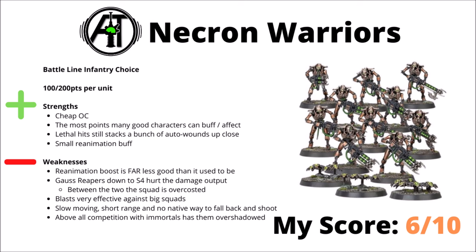First up, we have the rank and file Necrons in the Necron Warriors, their iconic battle line infantry choice for 100 points for 10 of them, or 200 for 20. These guys are fairly cheap per model compared with what they've been before, though their abilities were massively reduced in the codex. What they can bring is some cheap objective control, fairly good durability with Toughness 4 and a 4-plus save, plus a big unit that's good for receiving buffs like Toughness Crypteks, and regardless of which flavour of Gauss weapon you pick, they can stack a fair few lethal hits on the enemy, meaning they can be quite good against lighter infantry but also at least chip a few wounds off tougher stuff. They do have their small buff to reanimation, though it's been massively toned down — previously you could get D3 plus 3 wounds returned to the table.